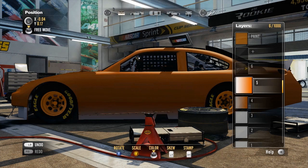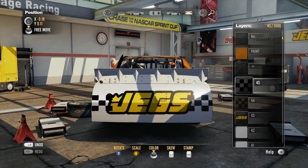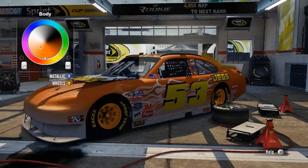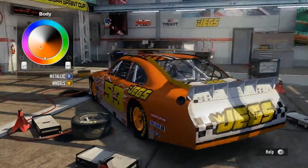You can do a gradient blend of two colours. We've created our own proprietary 3D surface technology where players can manipulate decals and style them and scale them and skew them and colour them all in 3D. There's no sides to the car, so you can literally pan the camera around as you're editing the paint scheme and adding new decals and manipulating the graphics that you've got.